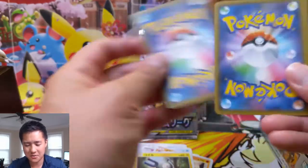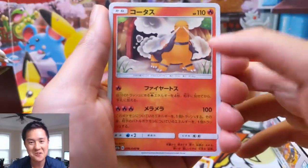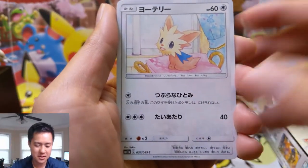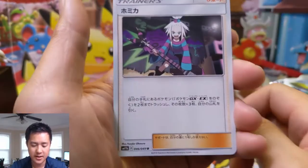We are starting off strong. Oh, there's Torkoal — we need the alternate art of this guy for sure. Something Terrier, Ralts, Doublade, and then Roxie.